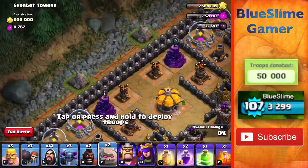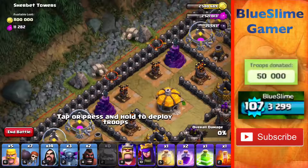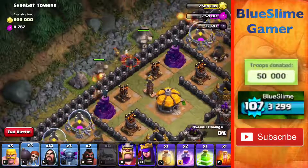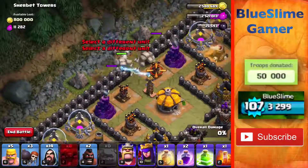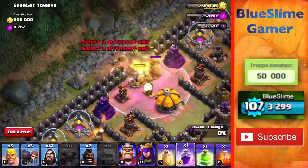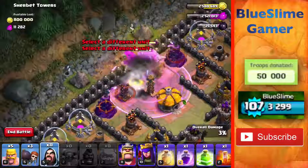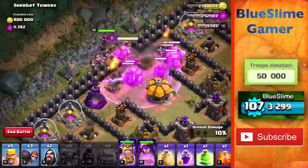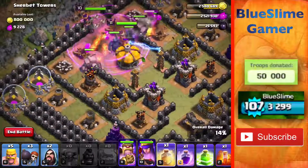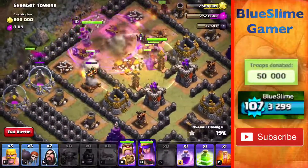Really, all we're going to have to do is go through here, do some wall breakers, and then P.E.K.K.A.s, Rage, and then our Wizards, King, Queen, and then we'll do a heal spell right here on our P.E.K.K.A.s.